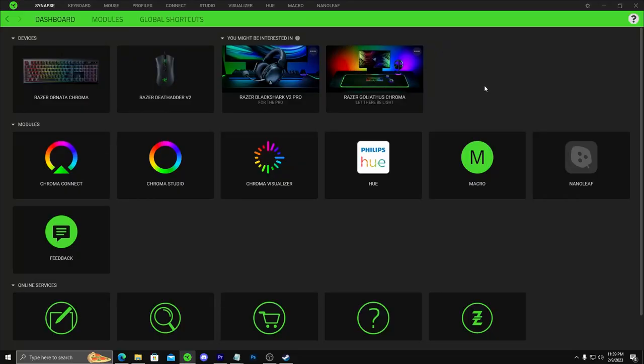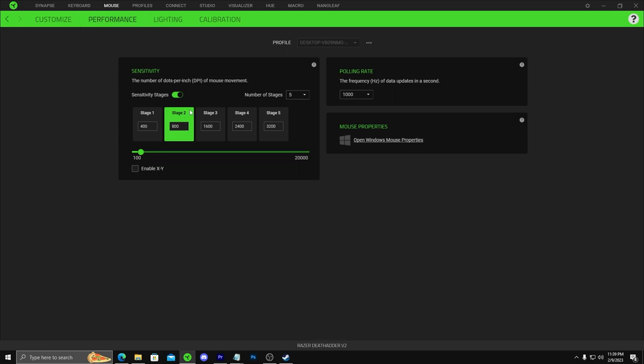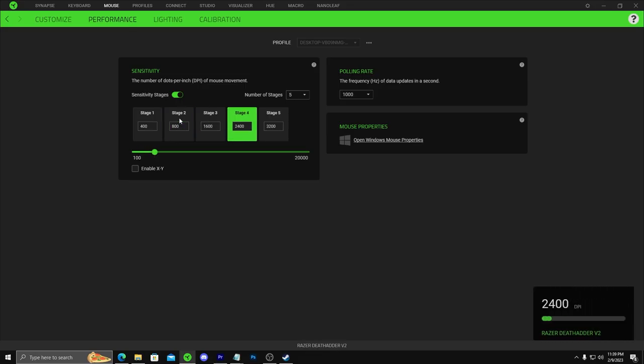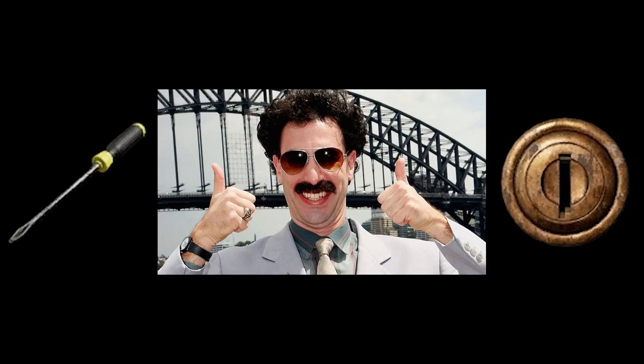Right off the bat, I'm using a Razer DeathAdder V2, on performance mode, at 800 DPI. You can set this to whatever you want, whatever you're comfortable with — it's all pretty much dependent on the player and play style. But 800 DPI has worked the best for me. I used to do 1600, and once I lowered it to 800, I was cracking more locks.